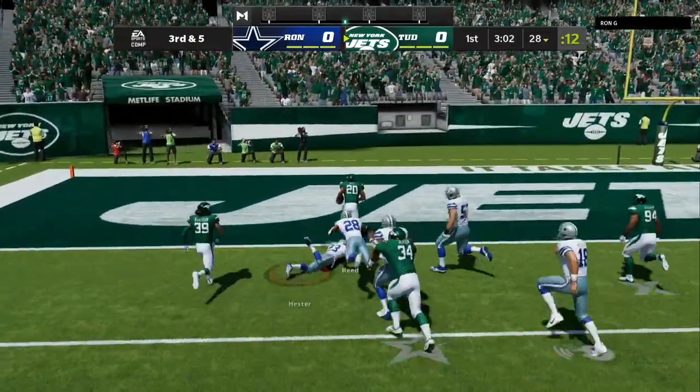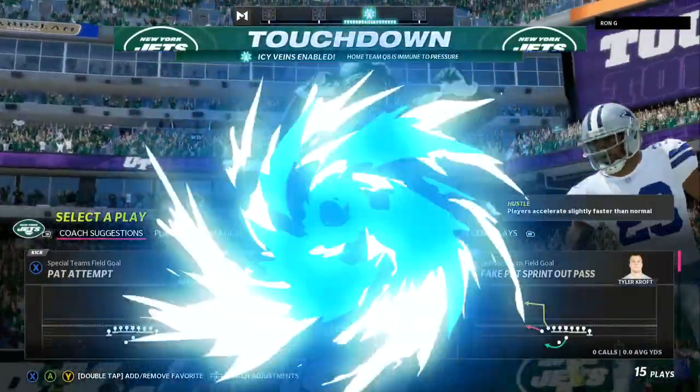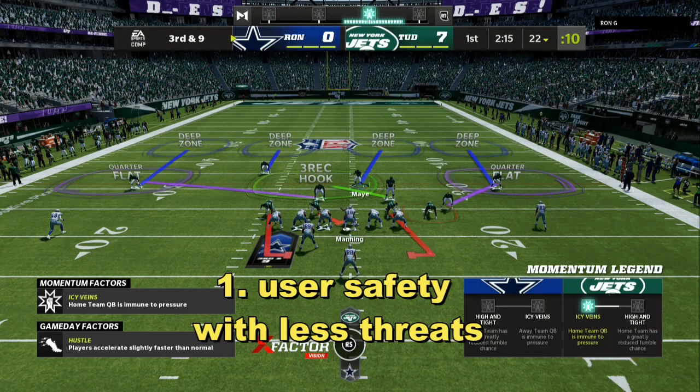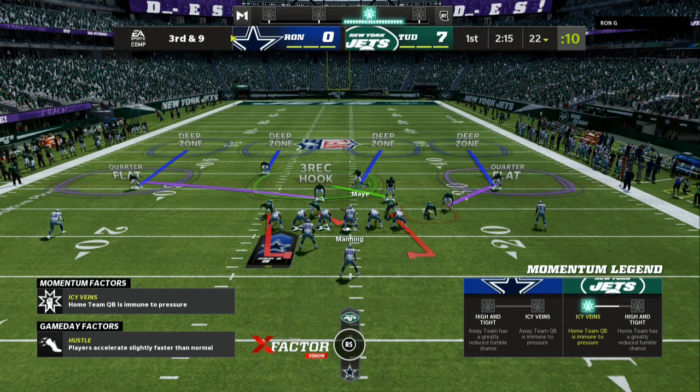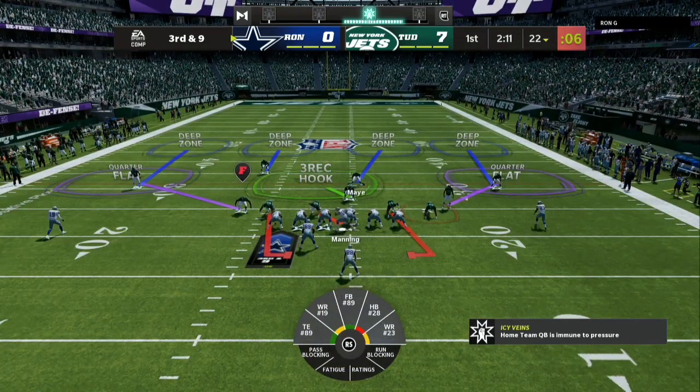Number one, match coverage defense every once in a while bugs out, so you want to make sure that for any crossing routes or post routes, you are there as a user to help out. User the safety on the side with fewer threats. As you can see to the left, we have number one, number two, and number three both in the backfield. If it's a trips formation, it will be three to one side — you want to user the safety opposite of the trips.